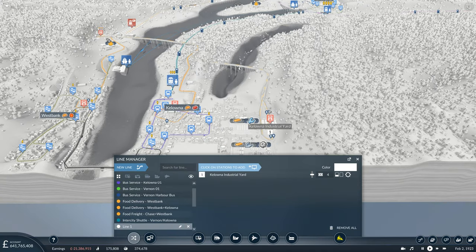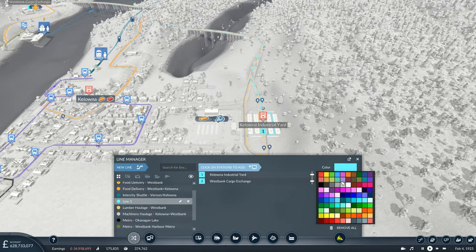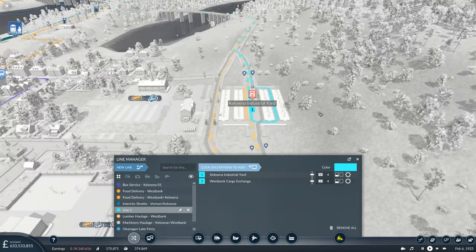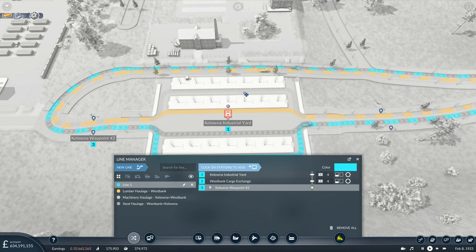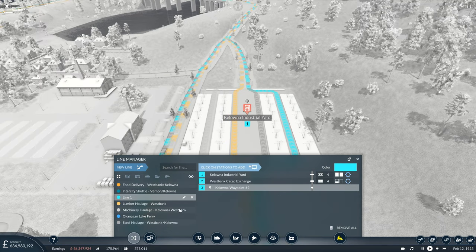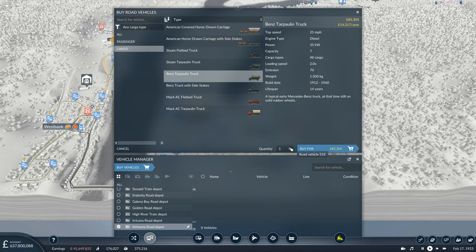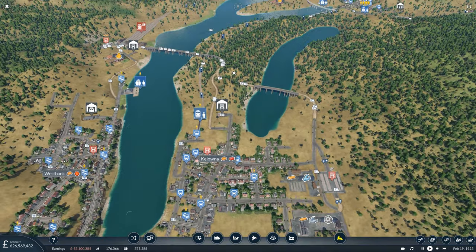Let's get a new line from there over to there — you're hauling tools, which is a sort of pale blue colour. We'll use that colour for this line rather than silver, otherwise you might have a hard time distinguishing between the steel, the machinery, and the tools. We'll use the waypoint to make sure we're going the right way around the station. This is going to be the usual setup — the tools haulage line heading from Kelowna into West Bank. So that's set up and we can get the vehicles purchased, going with eight for now.